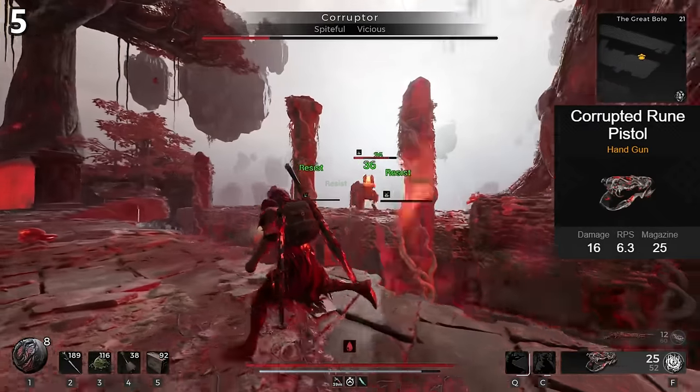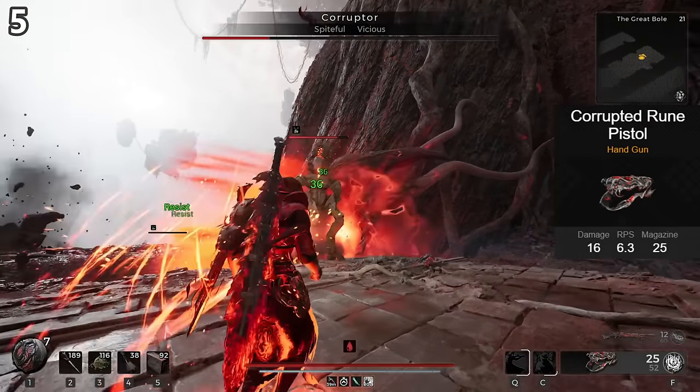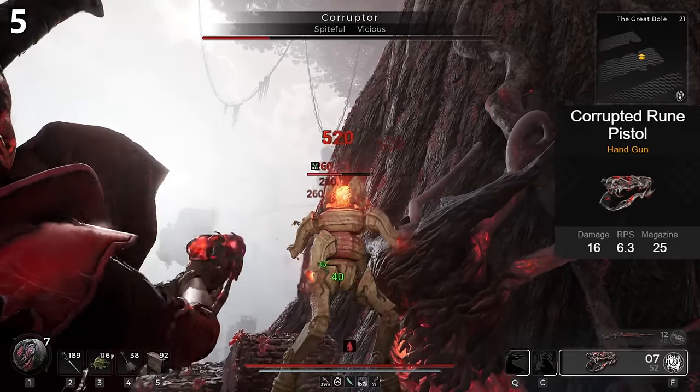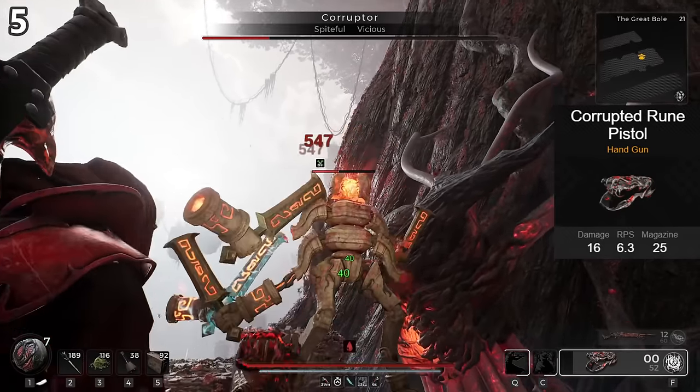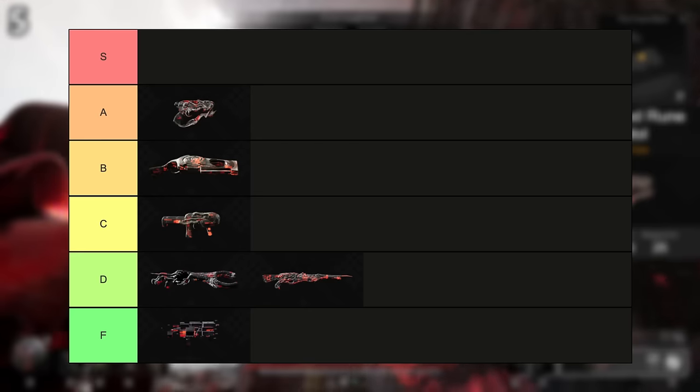Considering the original Rune Pistol is basically worthless, this is a very good weapon. I really enjoy shooting enemies with it — it has a decent-sized magazine, sounds great on hits, and takes enemies down easily. Bullet Weaver is always a very solid mutator on this one, but Fetid Wounds is also nice if you want two damage buffs from one gun. A tier.